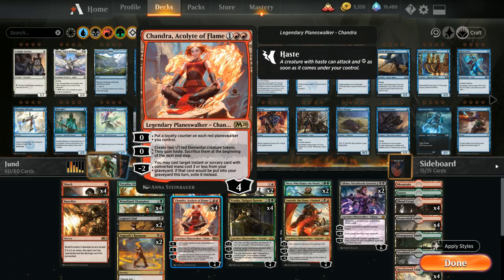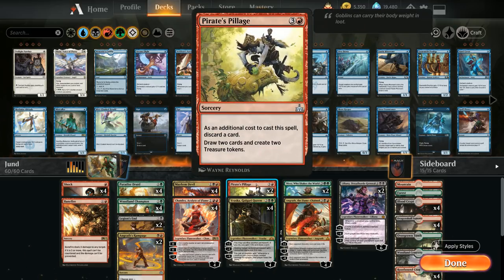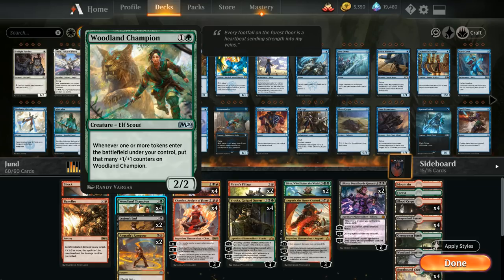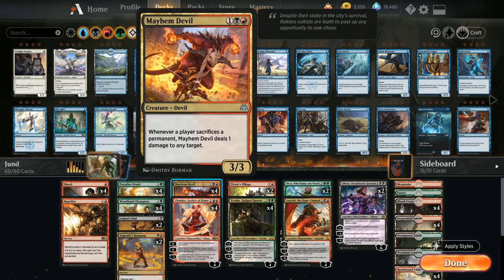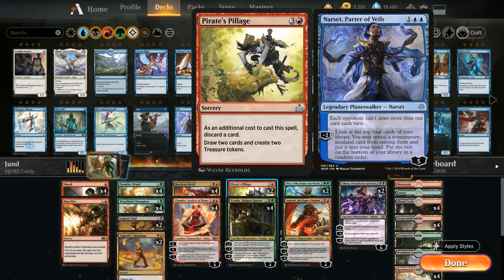At four mana we've got two copies of Pirate's Pillage, which was a late addition to the deck. It helps smooth out our draw so we can get rid of extra lands or dead cards, especially in game one, and we draw two cards. We also get to make two treasure tokens, which synergize greatly with Woodland Champion — putting two plus one plus one counters on it — and the treasure tokens work great with Mayhem Devil because when we sacrifice those for mana, we deal one damage with Mayhem Devil for each treasure token we sacrifice. It also potentially helps us ramp into more expensive planeswalkers like Liliana.